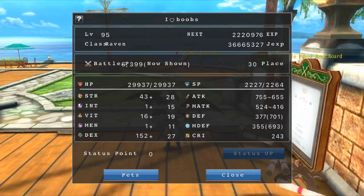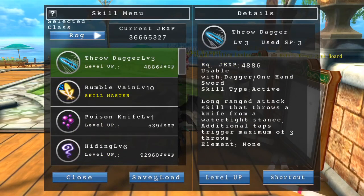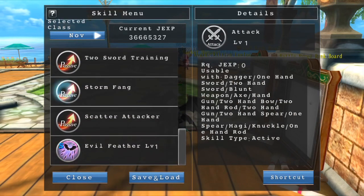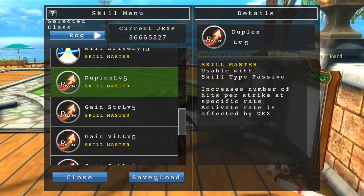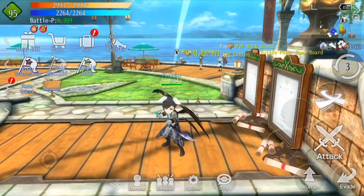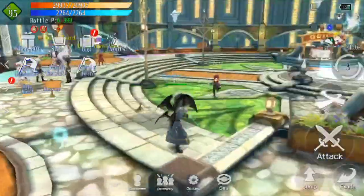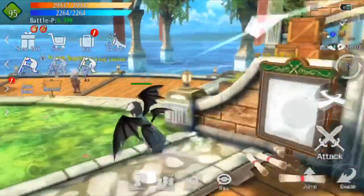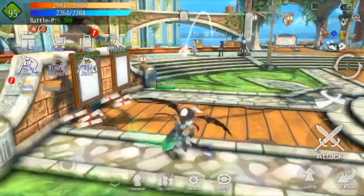For Dexterity, I raised it a lot because if you go to Skills and look under Rogue, my passive says it increases the number of hits per strength at a specific rate, and the activate rate is affected by DEX. So the higher my DEX, say I hit once — I actually hit twice. With even more DEX, I have a chance to hit four times.